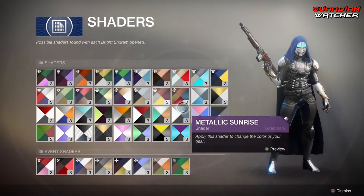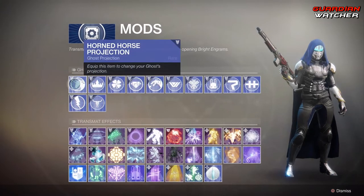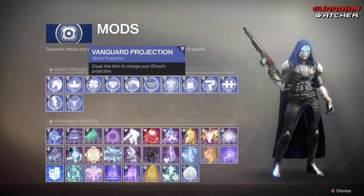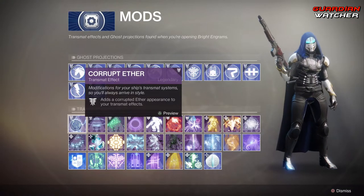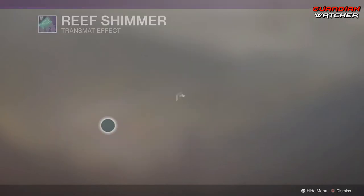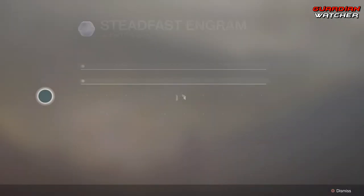Shaders — we have a whole bunch of them, I'm not going to go through the shaders. And as for mods, we have interesting new mods for Ghost Projections. We also have Transmat Fans — I will go over the new ones: Corrupt Aether, Reef Awoken, Reef Shimmer — that looked pretty cool — and Reef Oracle. And that's pretty much it.